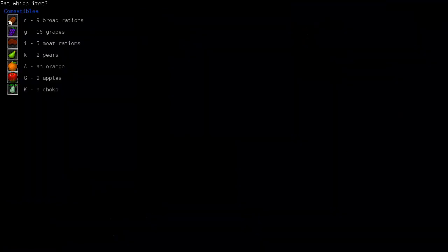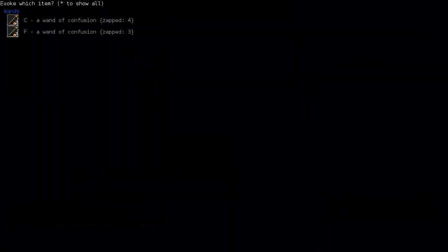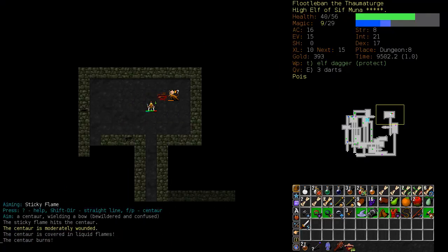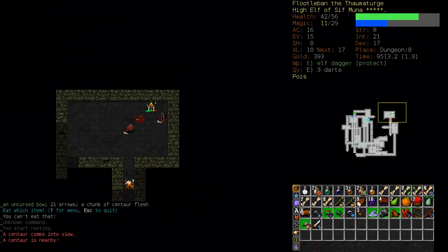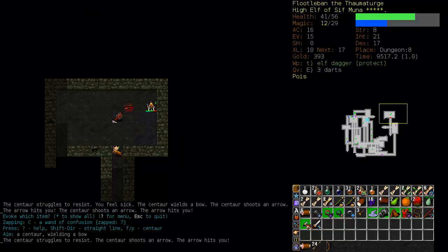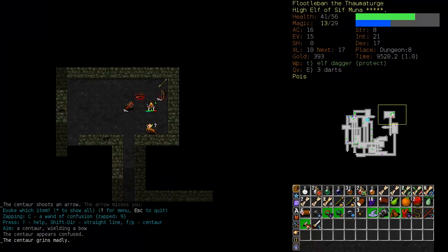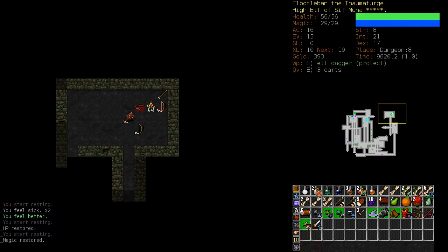We're poisoned and near starving — we have nine bread rations and five meat rations; let's eat one. Here comes a centaur. We'll try the wand of confusion on him — he's confused. We'll run up to him, get a Sticky Flame on him, and that should take care of him. He hasn't seen us yet, so we'll blast him with confusion. We have no evocation skills so we have to take that chance. Get a Sticky Flame on him for mana conservation and take him out.